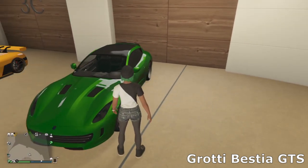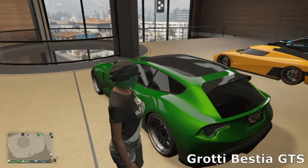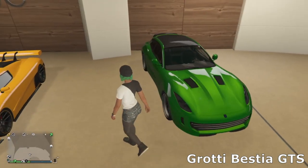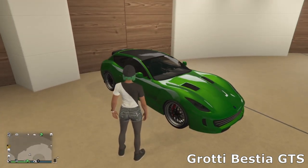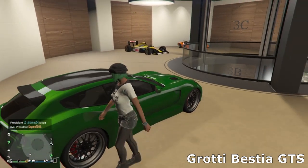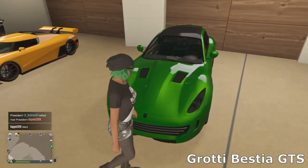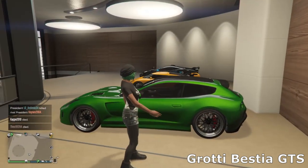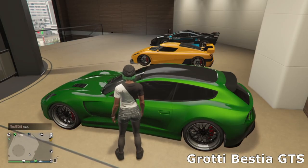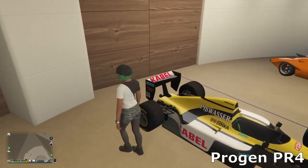Then we've got the Grotti Bestia GTS. At the front it's sort of a Dodge Viper, and at the back it's sort of from Ferrari — the overall car is based off a Ferrari. I've decided to paint it in this green color with a lip spoiler on the back, some simple sport wheels, and a little bit of venting on the bonnet. I wasn't too happy with the car when I first bought it, but then I customized it and really liked how it came out.